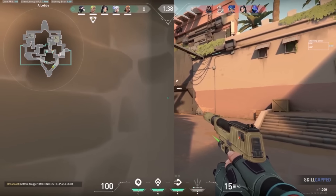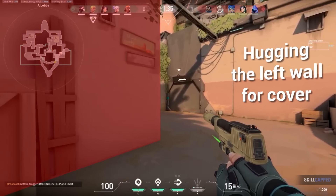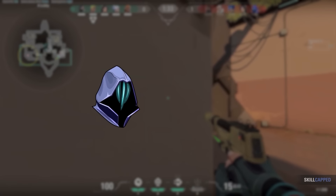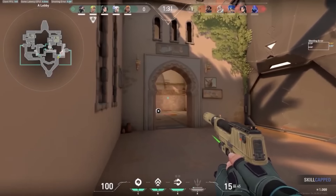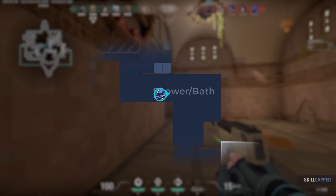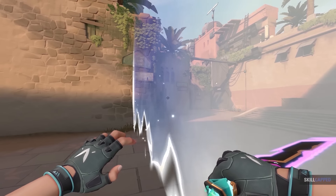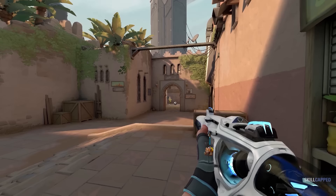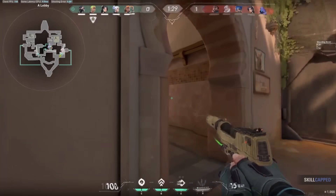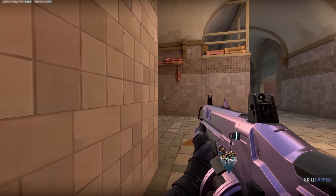Nier starts the round by slowly creeping their way towards showers, while keeping themselves safe by hugging the left wall for cover as they move up. Something worth noting is that they had heard the Omen use their teleport at the beginning of the round, meaning that Omen is likely playing somewhere in or around showers. But this is where they make their first mistake — Nier fails to clear this initial close left corner angle. Generally, if you're playing quickly towards showers, defenders don't have time to make it to this corner unspotted. But since Nier chose to approach slowly, an attacker getting into this position unnoticed is now possible.